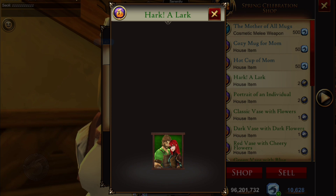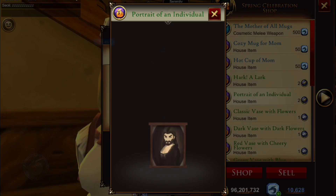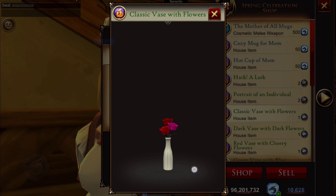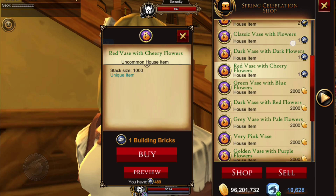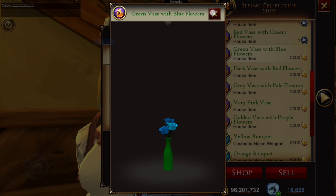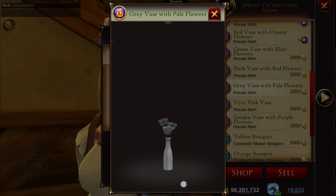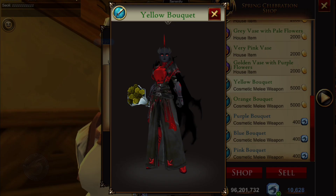We have some new house items — some pictures. There's a lark, Yulgur and his daughter, and a portrait of an individual. You can buy those with wood planks. With bricks you can buy some classic vases with flowers, one brick each. We have different colors: dark vase with dark flowers, red with yellow roses, green vase with blue flowers, dark vase with red, gray with pale, and golden vase with purple. Those last ones were available for gold.